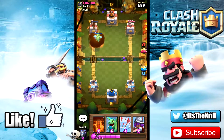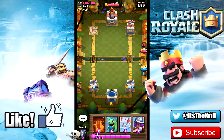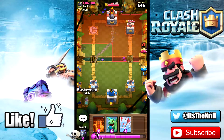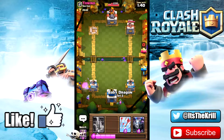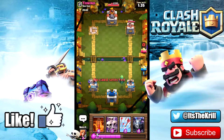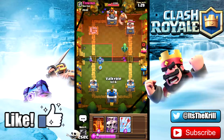Let's see if we can get a hog in this mix. I'm just kind of throwing him haphazardly to get a really gnarly push going. All he could do is throw that log, but the mega minion is gonna do work on that tower and so is the hog rider. There you have it ladies and gentlemen, that's how you get that one crown! Let's go — this is pretty sick. Let's try and change the point of attack.